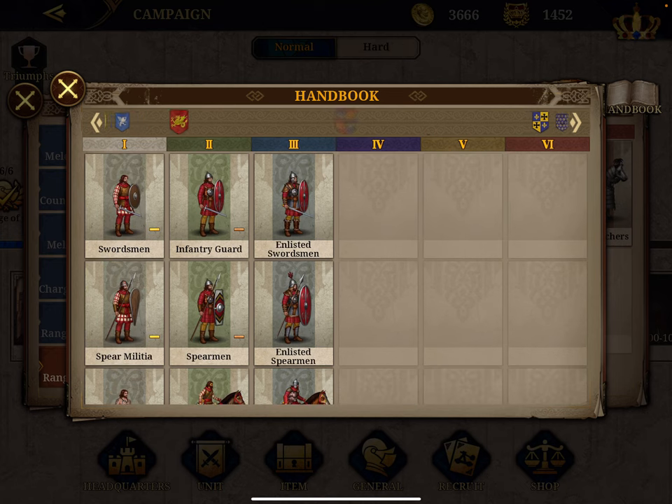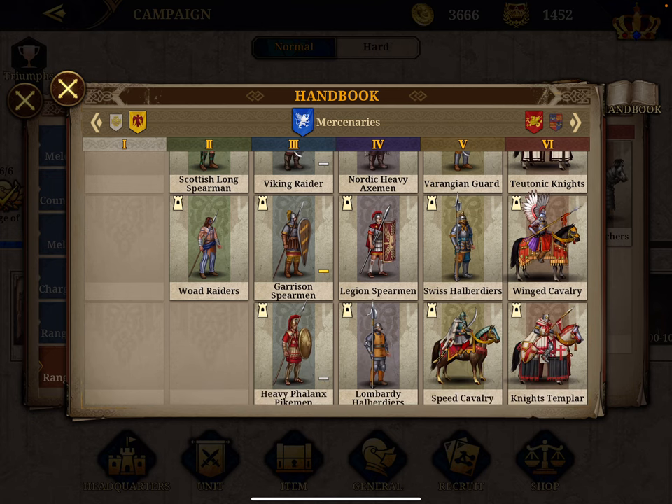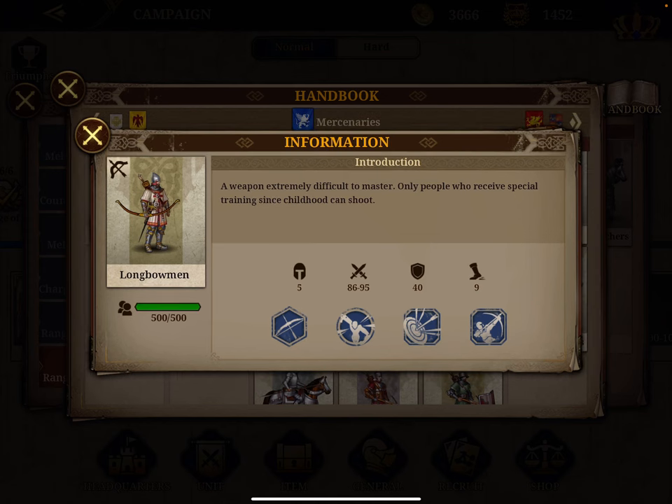Number six, back to the mercenary world: the Long Bowmen, which in theory should be an English unit — I'm not sure why they're mercenary. Long Bowmen have an attack-defense score of only 131 on average, but a very high attack of 91, comparable to the Musketeer, with an almost non-existent defense of just 40. They also have 15% extra damage to certain units, the forest bonus, and any unit they attack loses a mobility point.